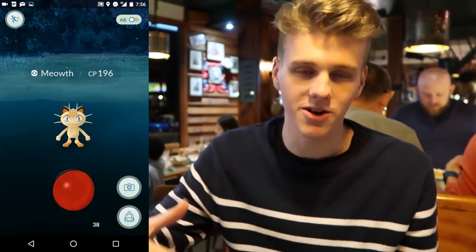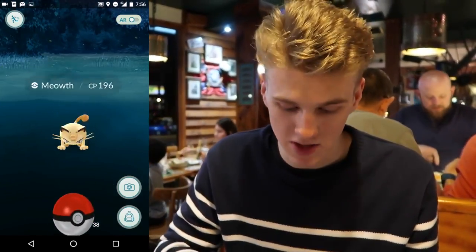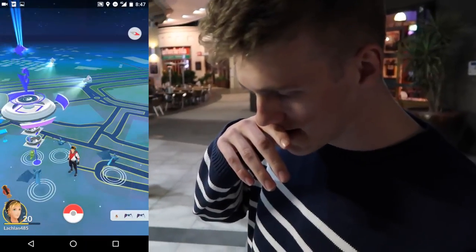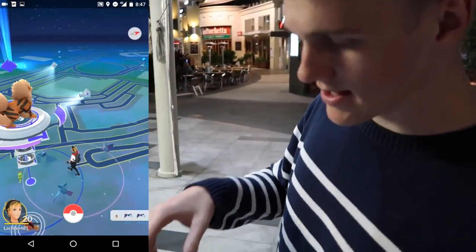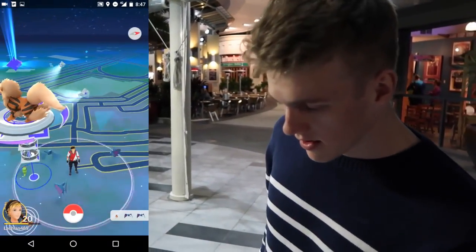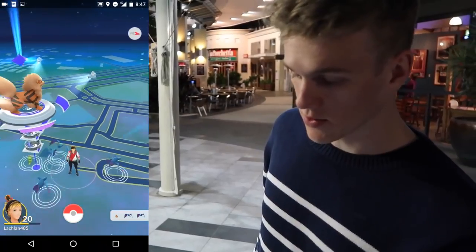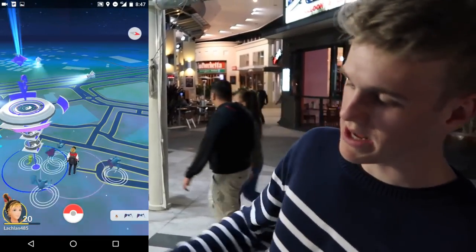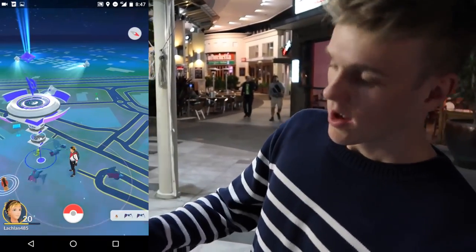Before we go find the nest, we're going to chill and grab some dinner. This place has a bunch of Meowths on the map, so I'm going to catch these guys. We found our first Illuminati here of Zubats — right here in the middle we are the eyes. Oh, there's another one. We just ruined the Illuminati triangle. It's a square now — no, it's like a trapezium nearly.